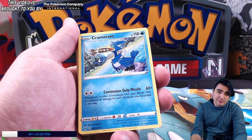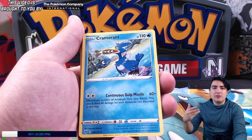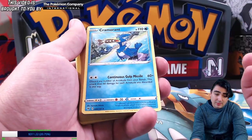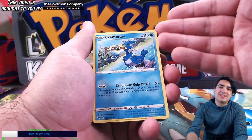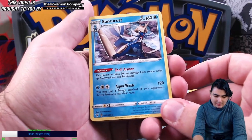So if you discard four Arrokuda from your bench, that's 240 damage you're doing right there. If you want to bring a little different attacker that can do something else with a Cramorant, it helps you with that. Pulling packs is fun, but it's also nice to have a theme deck that guarantees it, so that's really really cool.